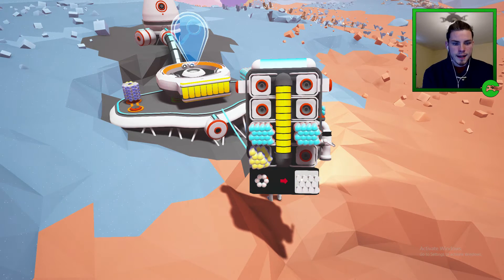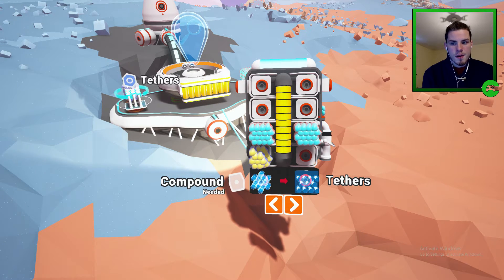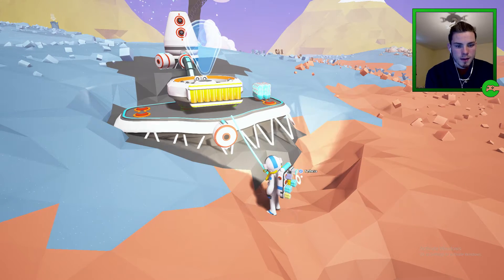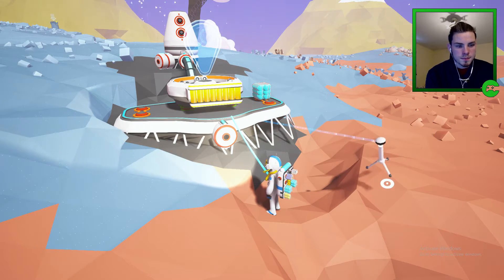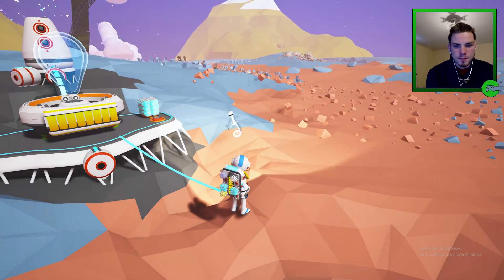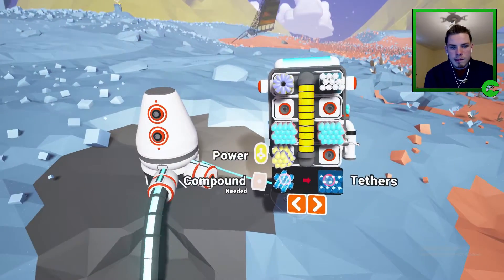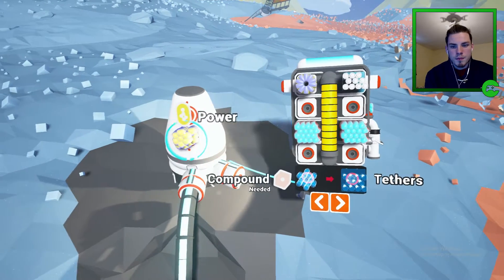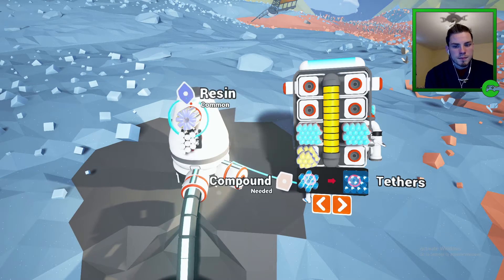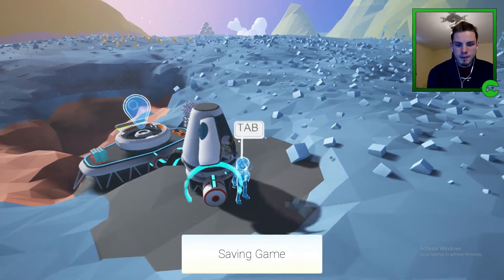Oh, I think we're making something — we just made tethers! I don't know how I just did that. Place tether — I don't know what it does, let's put it back in our backpack. Looks like that's not doing anything. Maybe that's extra storage — we'll save the game quick just in case, then hop back out.